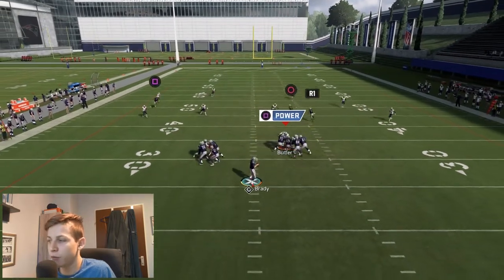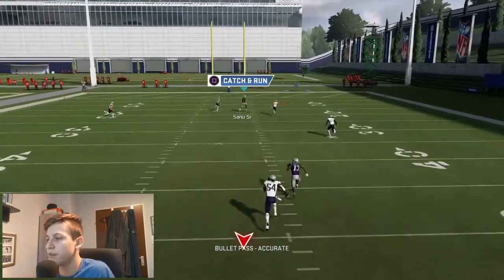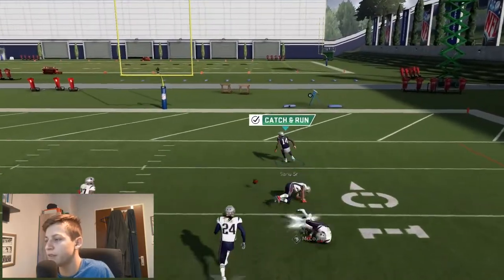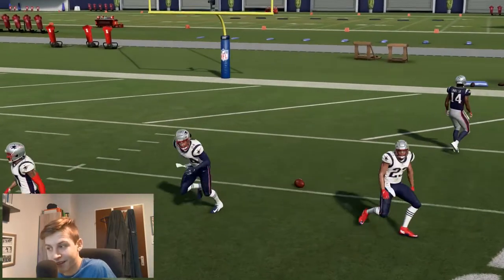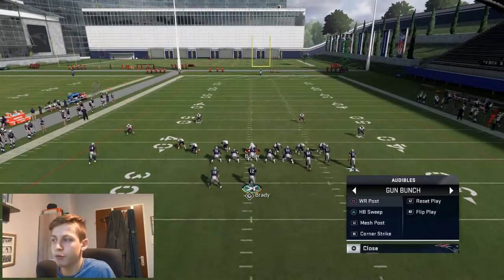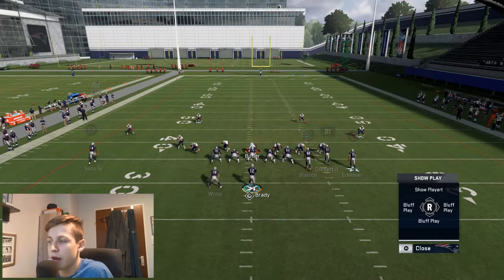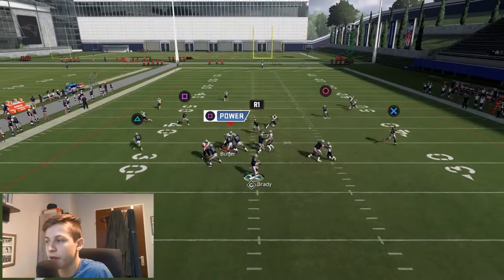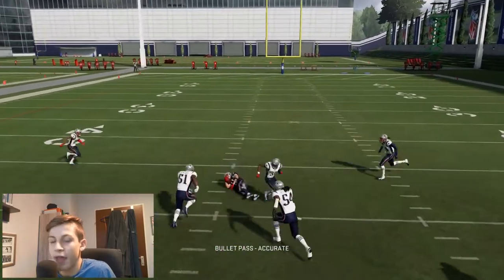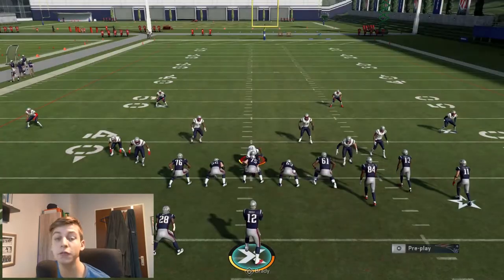What beat it last year was a curl route, and then the post over the top should get open. Against Cover 4, what I'll usually do if they throw it at you is run something like Mesh Post, just stock. If they run Cover 4, just read it out. This is all I would do against Cover 4 — why I don't bomb it, usually. It's pretty easy to move the ball down the field if you have a read down.